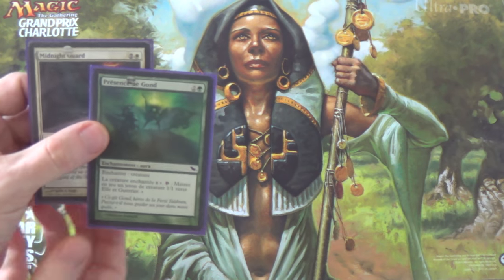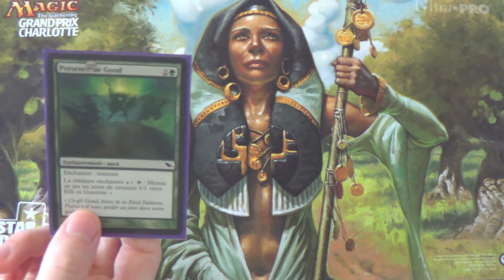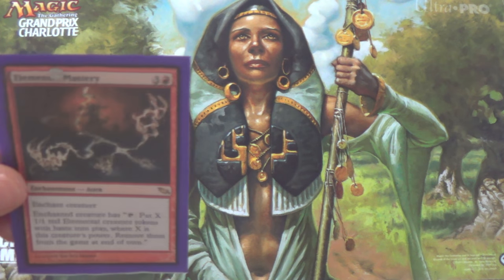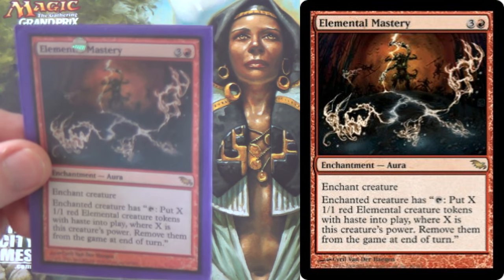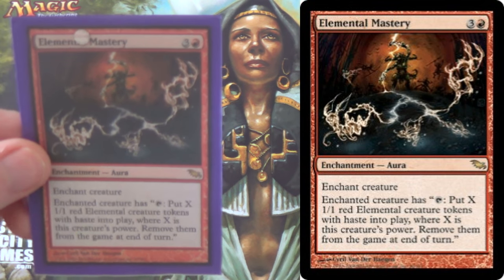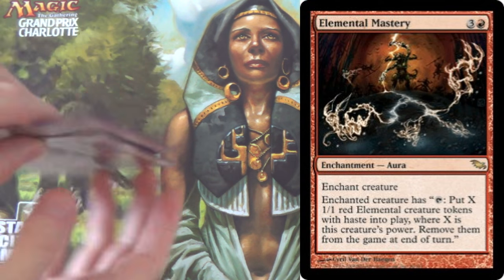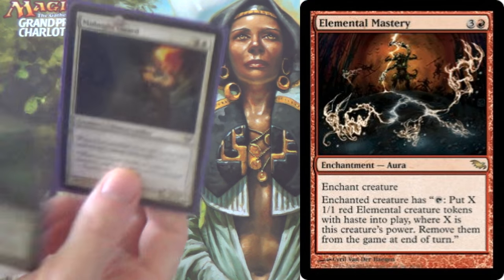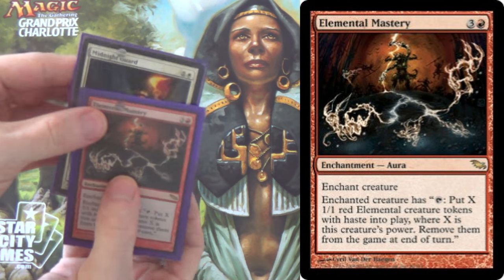The main difference from Splinter Twin is that those creatures have haste but get exiled at end of turn, and they're copies rather than tokens. In order to give our tokens haste, we have Elemental Mastery, which puts X 1/1 red elemental creature tokens with haste into play, where X is that creature's power. But it doesn't matter because Midnight Guard makes essentially an infinite number anyway. So we can either pop them out without haste for 3 mana, or with haste for 4.